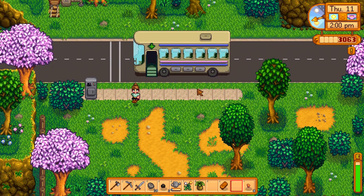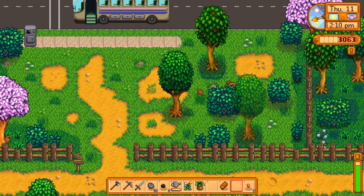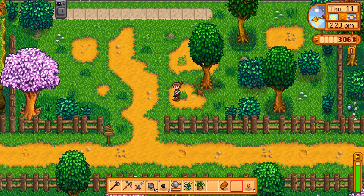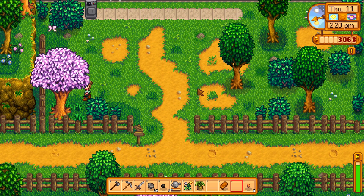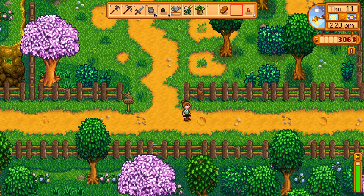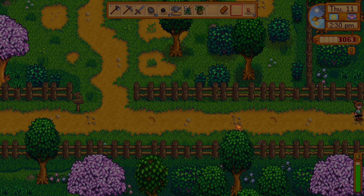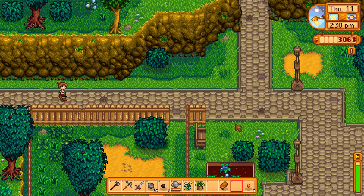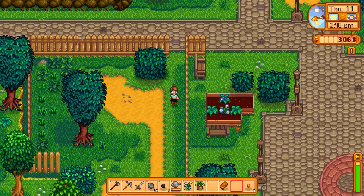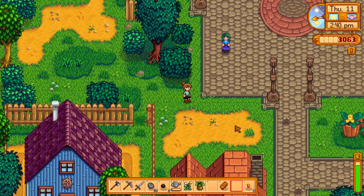The only things I really ever find in here are daffodils - sometimes they're also behind trees. Maybe behind this one? No, that's not a tree with anything useful. So there wasn't much, but we did find a daffodil to give to Penny. We'll go down and give it to her now, hopefully she's still there - otherwise that'll be kind of annoying.